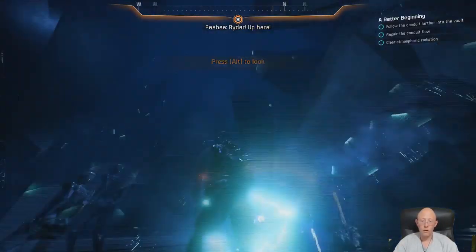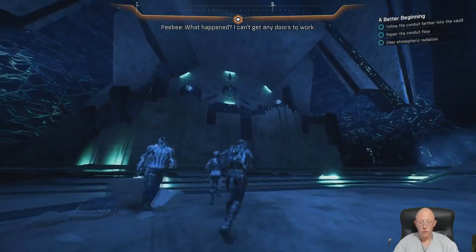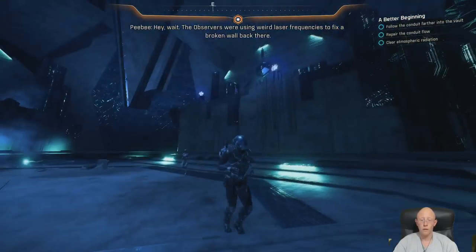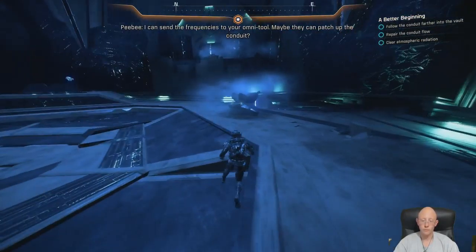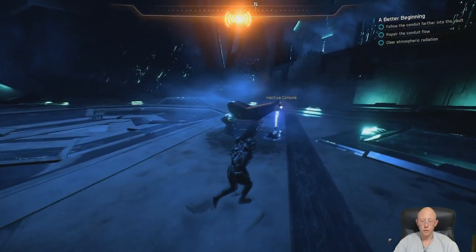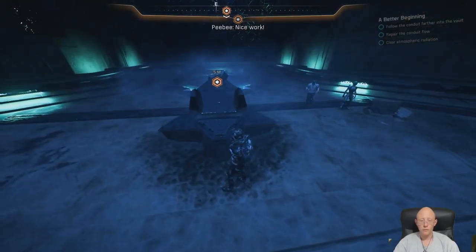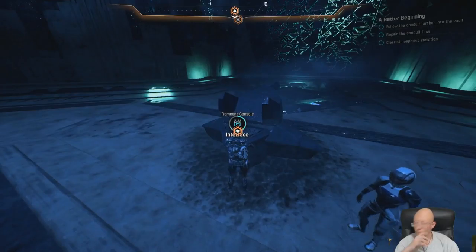Reiner! Up here! What happened? I can't get any doors to work — the conduit's breached. Wait! The Observer's producing weird laser frequencies to fix a broken wall back there; I can send the frequencies to your Omnitool. Maybe they can patch up the conduit? Received — I'll give them a shot. The system's responding to those frequencies. Just a patch job, but it should hold. Nice work! If it's fixed, that conduit should work now.